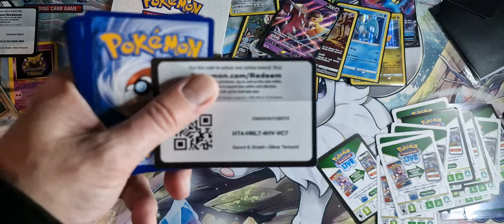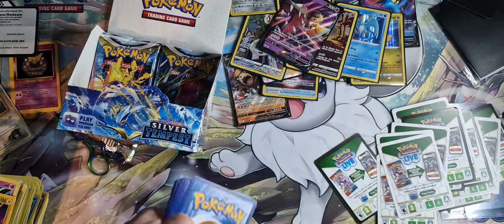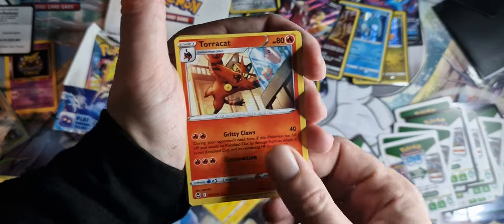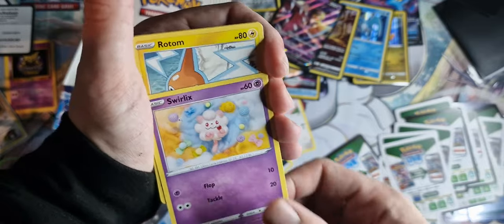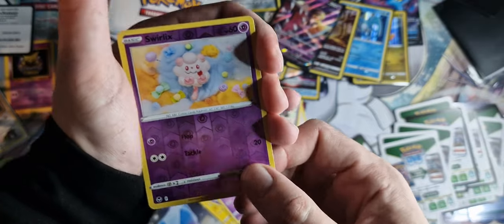Let's do another code card — thumbs up, get rid of that. Dark Energy, Raichu, Torracat, Palisand, Mr. Rime, Swablu, Swirlix, Rotom, Dreepy, Swirlix Reverse Holo. And...